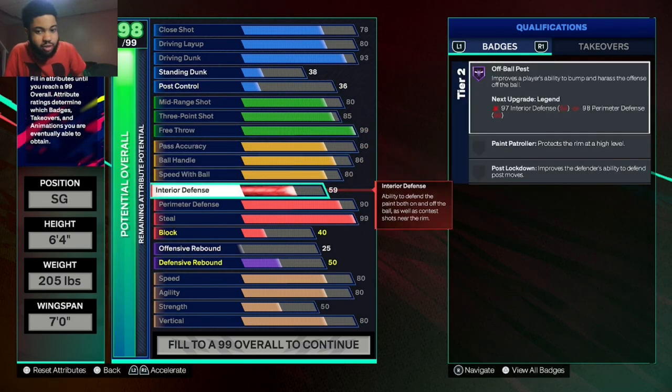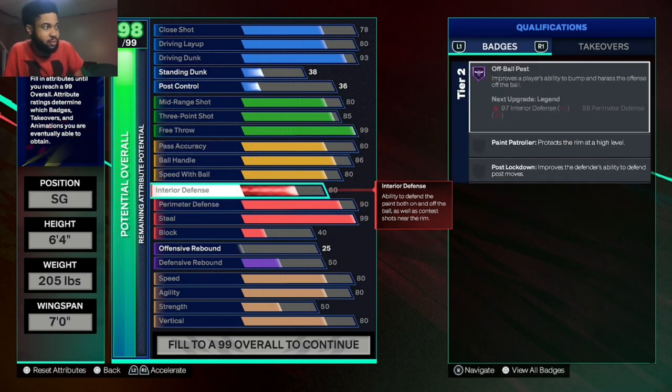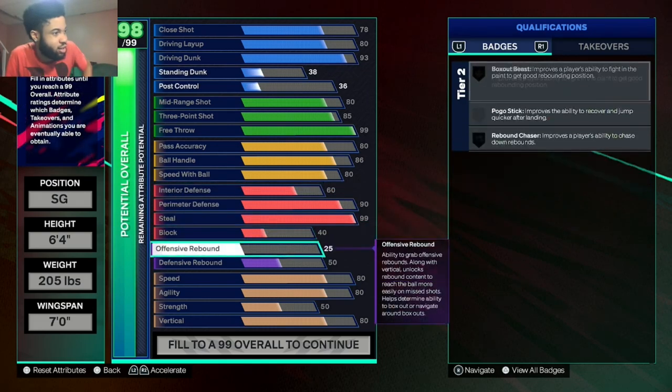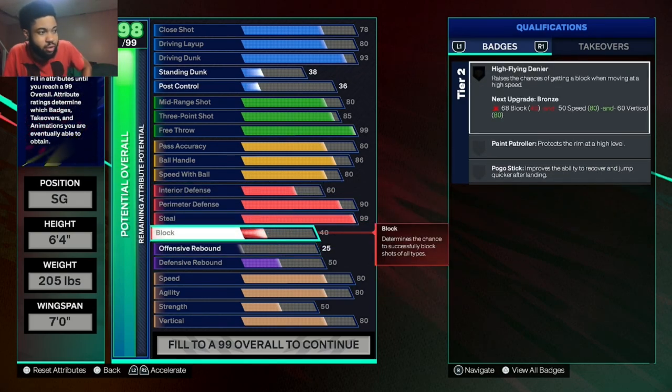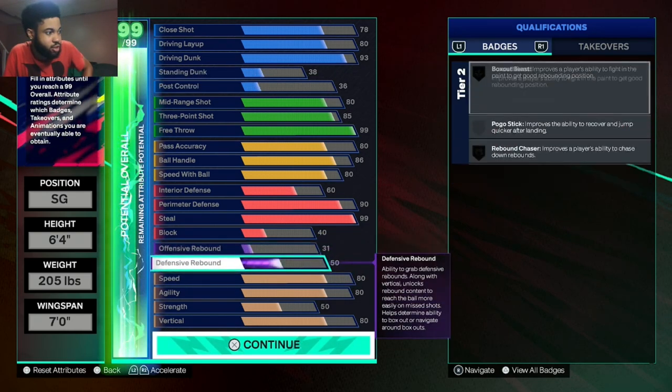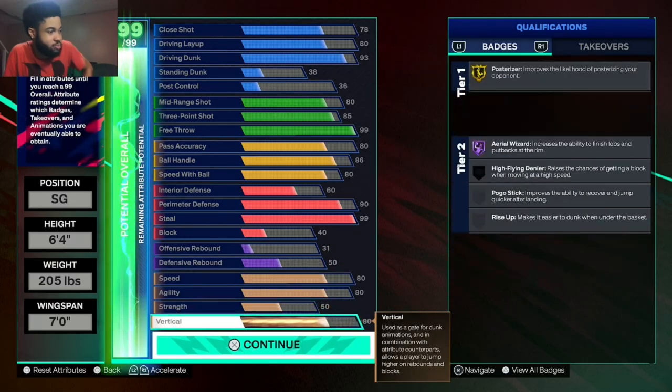I'm gonna put steal to 60 so I can play some defense. I got off-ball pass Hall of Fame. I can guard in the post just a little bit — not too crazy, just a little bit. Block, I'll leave that at 40. Offensive rebound, put this at 31, that's where it maxes out. That's my build.